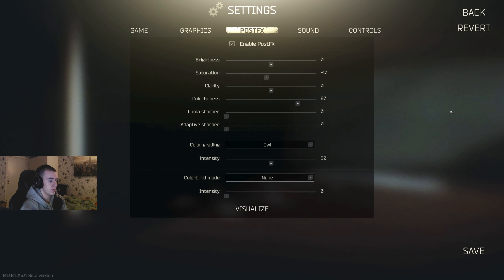Saturation — I also keep this down a bit. Like, this is personal preference, I'm not saying you have to have exactly these. I like the colorfulness more, and in my opinion saturation makes the game too green. So I keep that on minus 10.